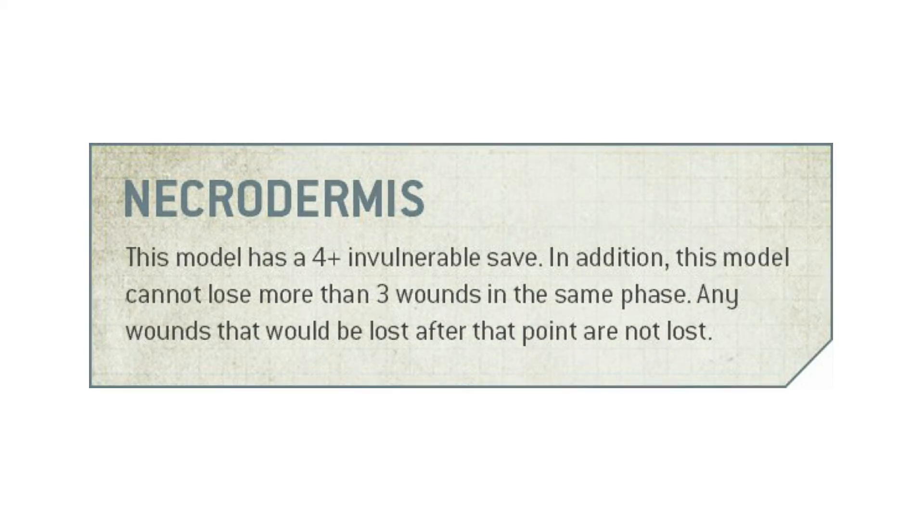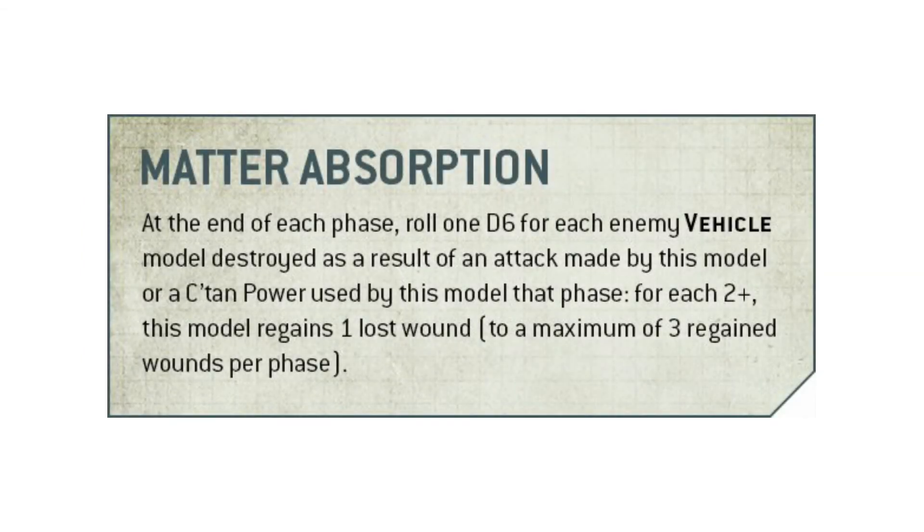The last special rule of this model is Matter Absorption. This directly references the C'tan powers that we know are going to be in the book — we just don't know what kind of powers they're going to be, so we can't really comment on how useful they'll be, but we know they're going to be causing damage because they wouldn't reference them otherwise. Likely it'll be the same as what they've always had, there might be a few tweaks and a couple of new ones — we'll have to wait and see.